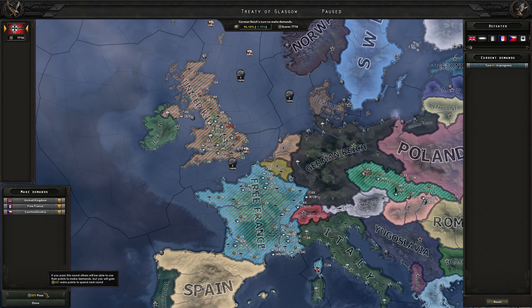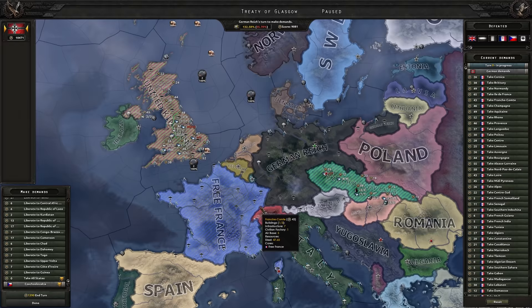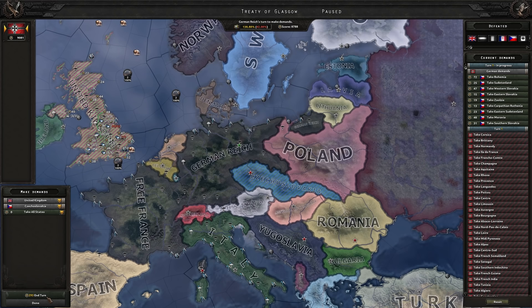With Hull taken, that should be the UK capitulating. The United Kingdom is ready to give up, and that ends this dreadful conflict. Even so, we managed to defeat the entire Allies within a matter of weeks — I've managed to do this usually within two weeks, took a little longer this time, but that's fine. For France, we will simply take all states. For Czechoslovakia, we take all states. For the United Kingdom, we will be puppeting them — I'm very interested in their fleet.